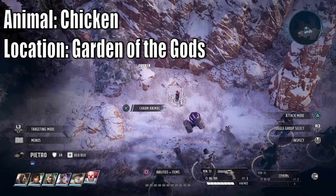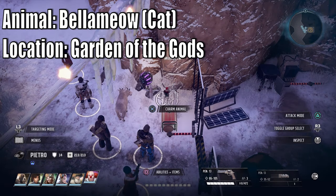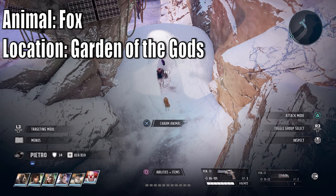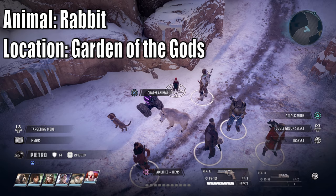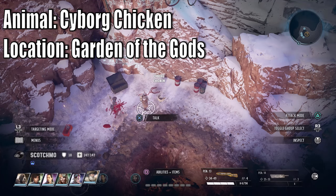In the Garden of the Gods is the chicken - very easy to charm. Remember: charm, release, charm until you get the trophy if you're using a dummy save. Also in the Garden of the Gods is the named cat Bella Meow - you can definitely charm this one if you don't have any cats. There's also a fox here - this is the best location to get a fox. Next is the rabbit; the Garden of the Gods is the best place to charm one. Finally, there's the cyborg chick - charm it too; you just need Animal Whisperer 1.